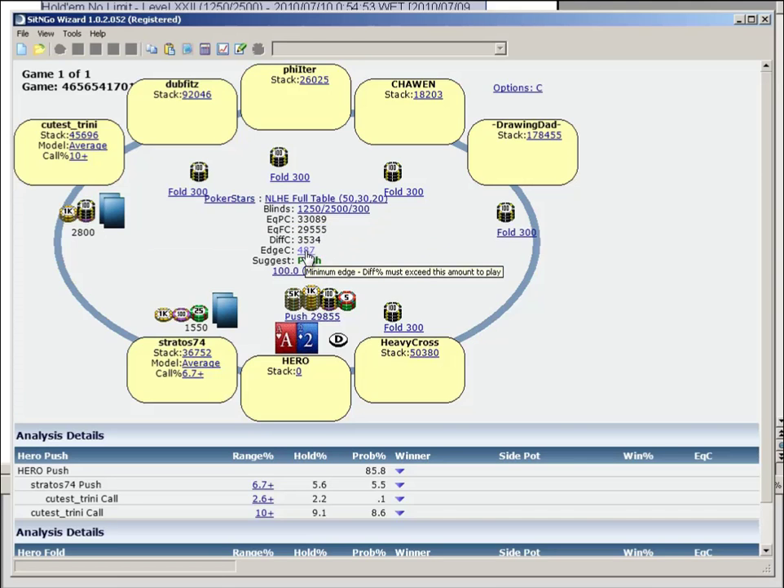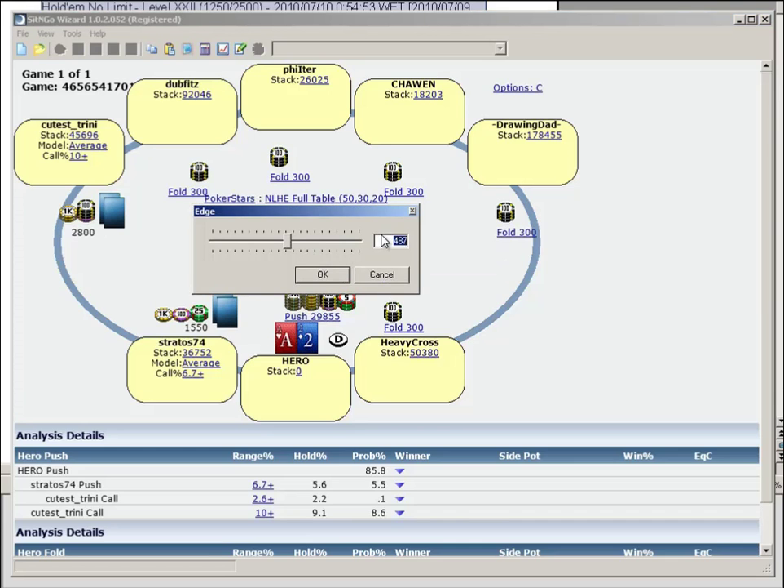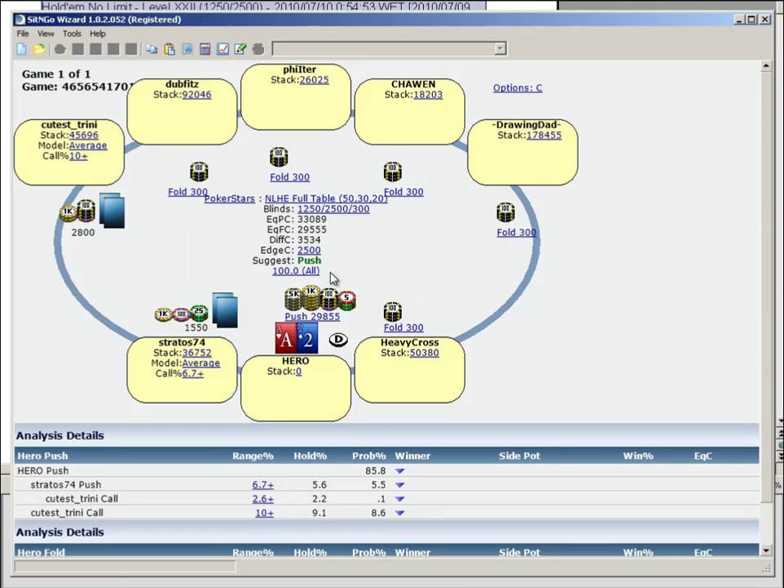This might seem kind of strange to think that we could shove 3-2 offsuit, 7-2 offsuit, everything like that. But there will be a difference in the equity of pushing versus folding. At the moment the edge is set really small — not even half a small blind. If you think in this spot you want to make a big blind over time, you can change the edge number to 2,500. It's still saying 100% of hands should be shoved in this spot.